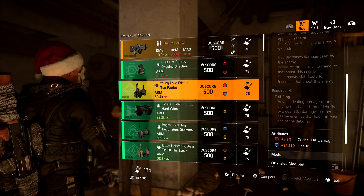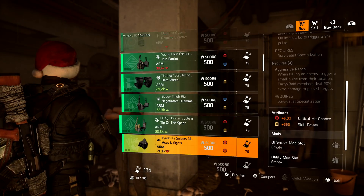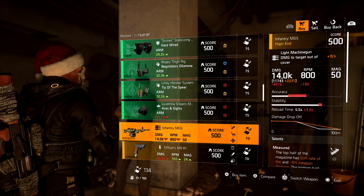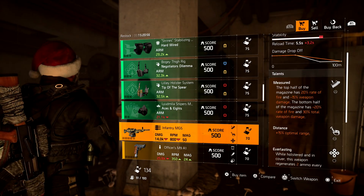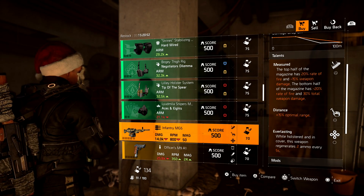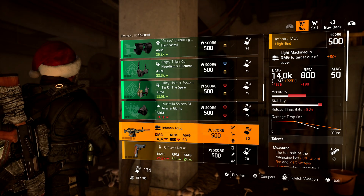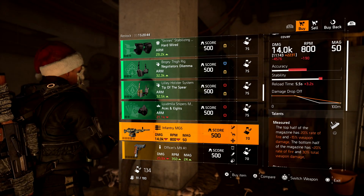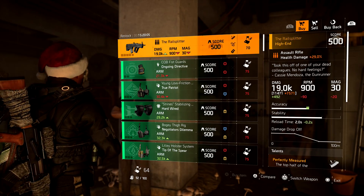Everything else at the vendor wasn't really notable except for the Infantry MG5. If you're looking to pick one up, the base damage on this one is 11,743. This would work pretty well if you're trying to run some type of LMG Berserk Clutch build. I picked one up to test the build. If you've been looking for an Infantry MG5 with Measured on it, just put Allegro on there — it might be something you want to pick up.